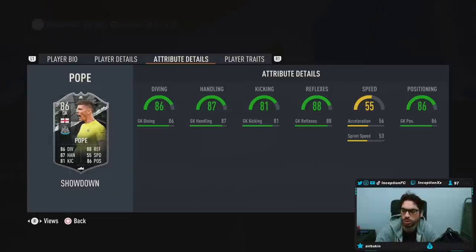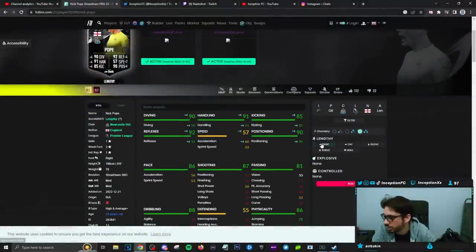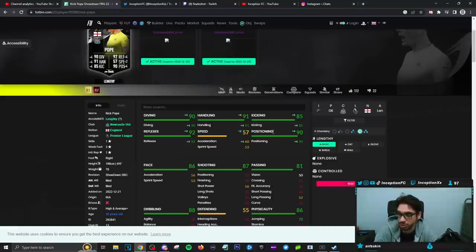In-game attributes: this card will be on a basic chemistry style. So with the basic chemistry style, he's going to have 90 diving, 92 for reflexes, 91 for handling, acceleration at 60, 53 for sprint speed, 90 for positioning, and 85 for kicking. So yeah, we're going to be trying him out with all of those things.